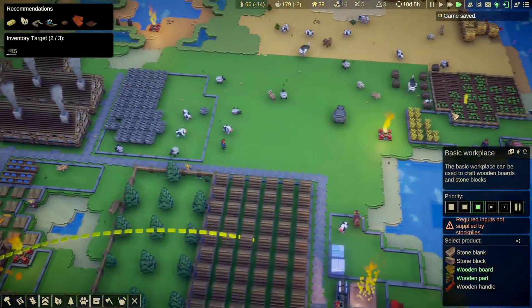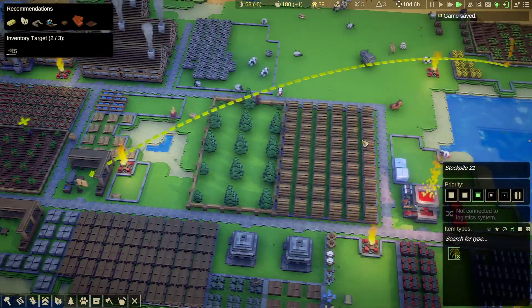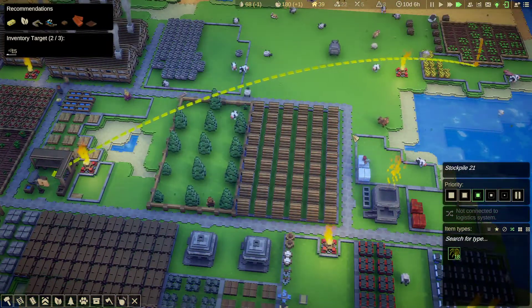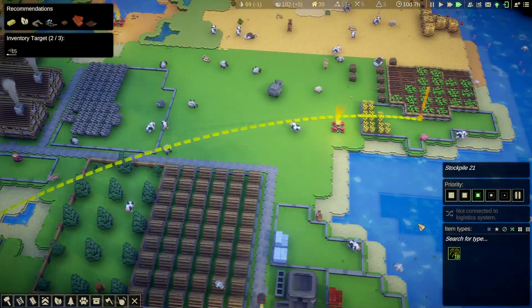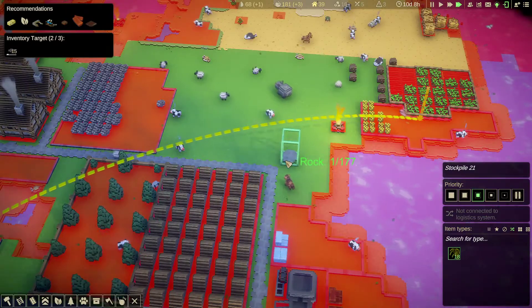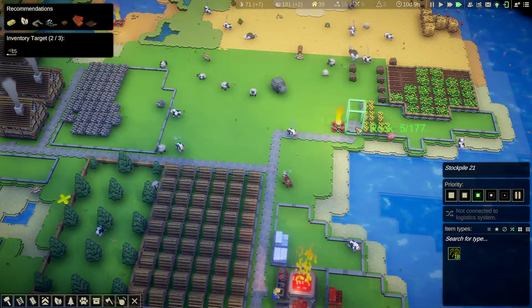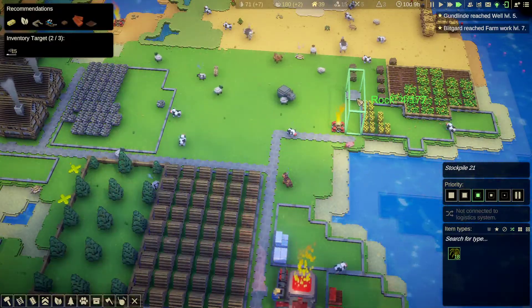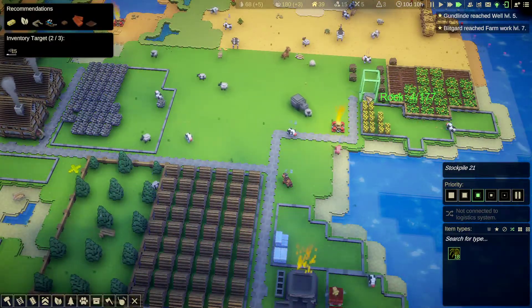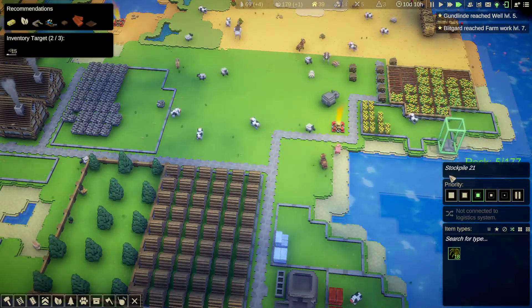Once we've got the wheat we can then make wooden parts. I find it very strange that the wooden part needs wheat, but apparently that's what it needs. So the next thing I need to do is assign the workers, and it'd be nice to do a road for them to run along — all the way to the farm.